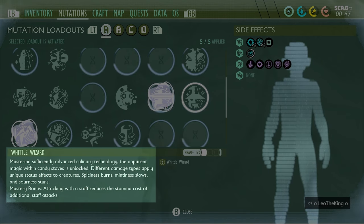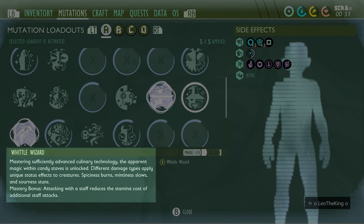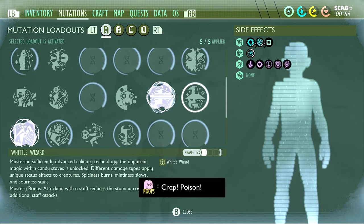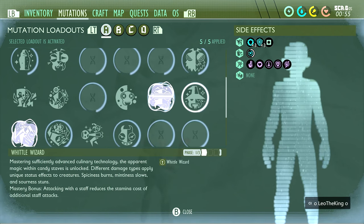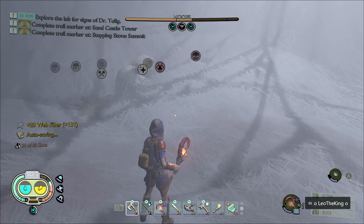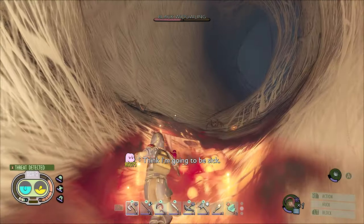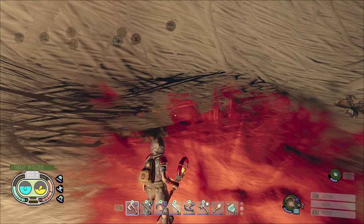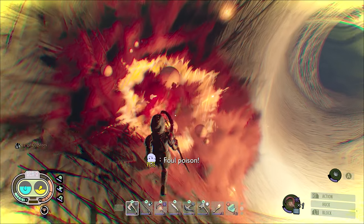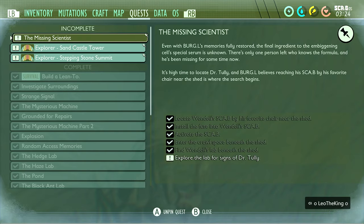Mastering sufficiency — advanced culinary technology. The apparent magic within candy staffs is unlocked. Different damage types apply unique status effects: spiciness burns, mintiness slows, and sourness stuns. Mastery bonus: attacking with a staff reduces the stamina cost of additional staff attacks. So my spicy one has a burn effect now, your mint one will do slowness, and the mastery means we cost less stamina — so we actually want to do that.